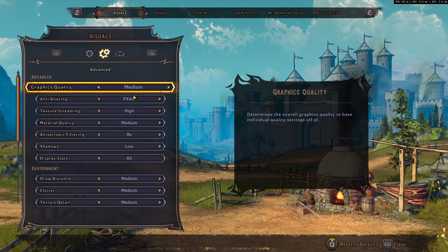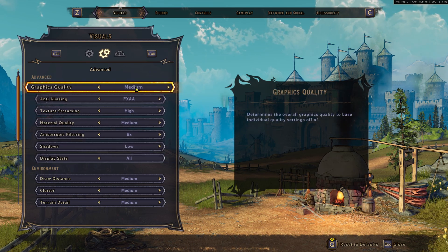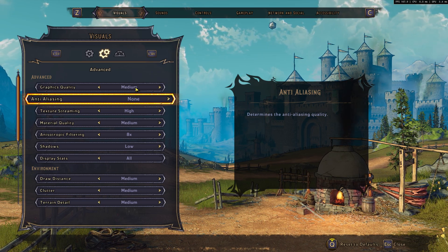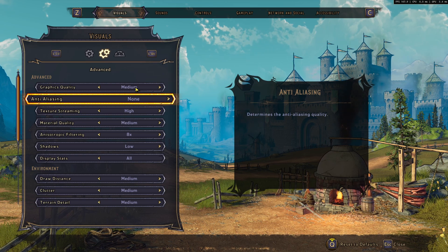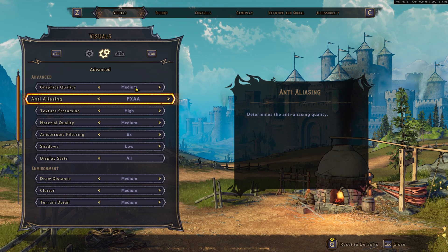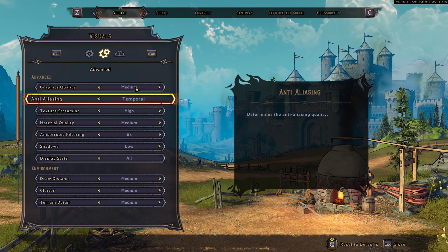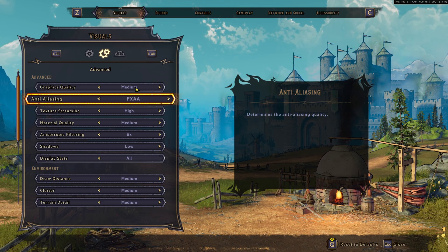Now the graphics settings. First, just set everything to Medium, then we'll change individual settings. For anti-aliasing, normally I'd say remove it because it adds blur, but in this game you will see a lot of aliasing. So I recommend at minimum FXAA, and if you have the FPS go with Temporal. But FXAA will help you.